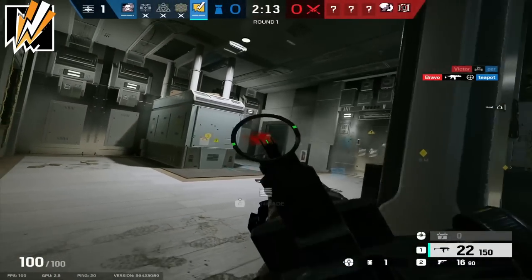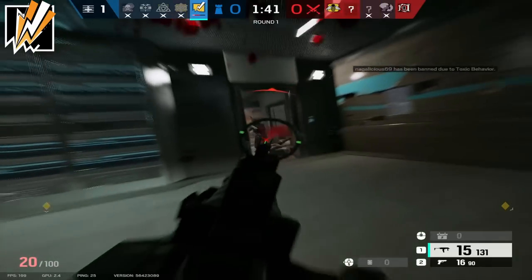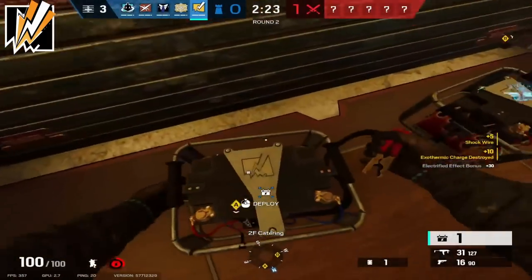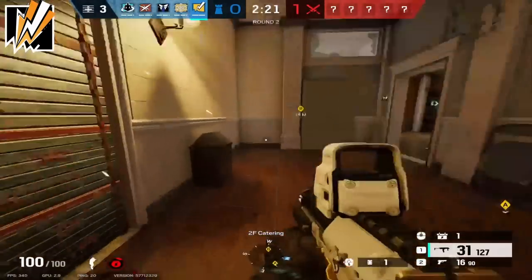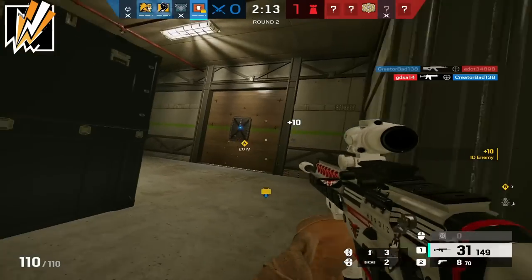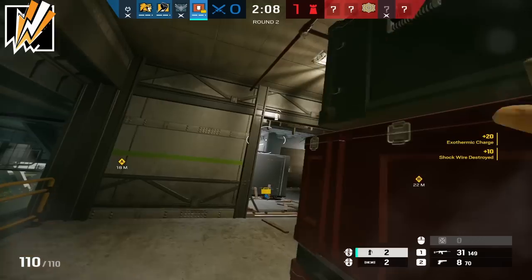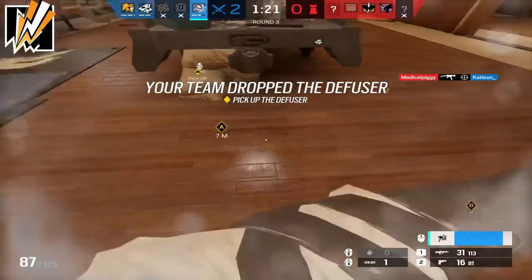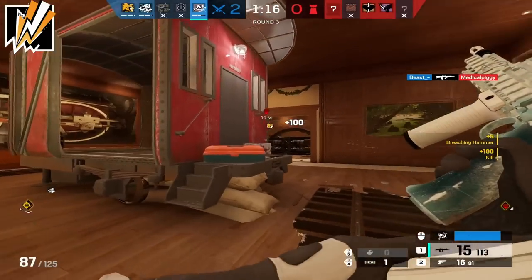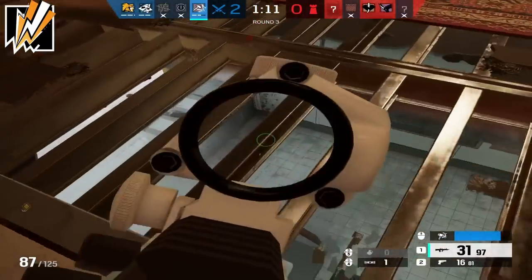Next up for Bandit, the way you counter him is going to depend on the strategy the enemy is deploying around him. If Bandit is just placing his batteries down on a wall, you can easily deal with them with any form of EMPs Team Rainbow can offer. However, if he is Bandit tricking, this is where things get difficult. The best way to deal with a pesky Bandit tricker is a well-timed Zofia stun. If you have a hard breacher, time it right — you can use Zofia stuns to cancel Bandit's battery placing animation, allowing you to get the wall completely open. Playing vertically on Bandit and forcing him off of the wall can be a more effective option, but it can be slightly more time consuming, which is why I recommend trying Zofia stuns first and foremost.